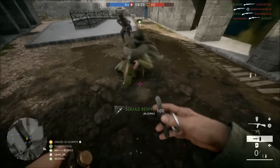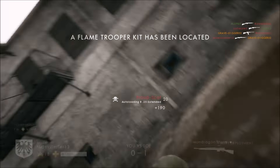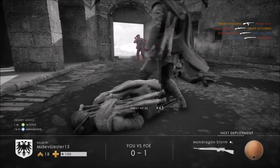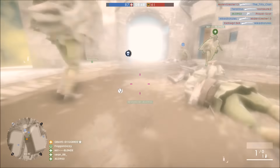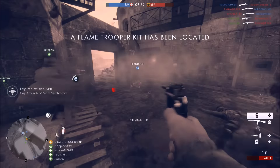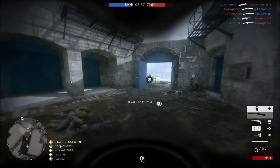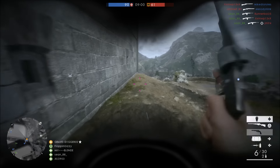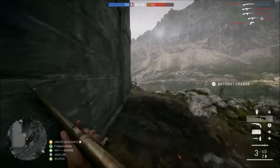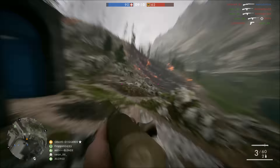AA range has been reduced from 400 meters to 334 meters, which pilots will love. I always felt there were too many AA guns in too many places and you'd get destroyed flying anywhere on the map. They also reduced the range on boat torpedoes to match what the behemoth's AA gun can reach, so you can't shoot torpedoes outside that range to blow down the boat.